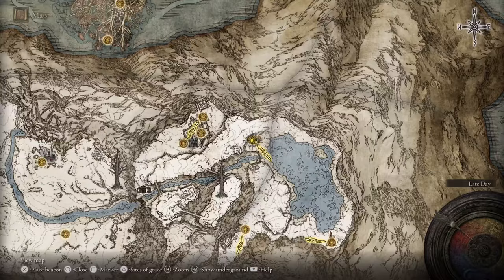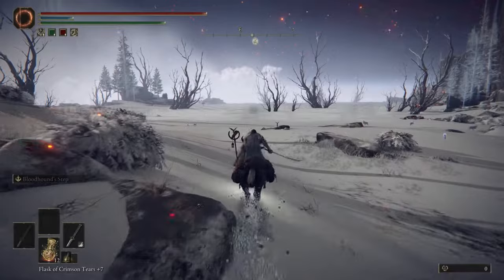Hey, how are you doing? Holmes here and welcome back to some more Elden Ring boss guide. Today I'm going to be showing you guys how to take down Borealis, the Freezing Fog — basically the ice dragon.